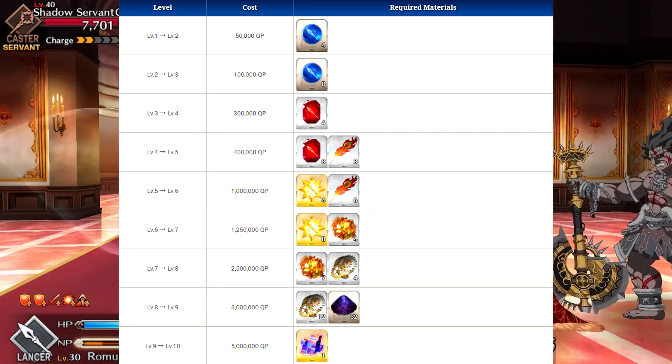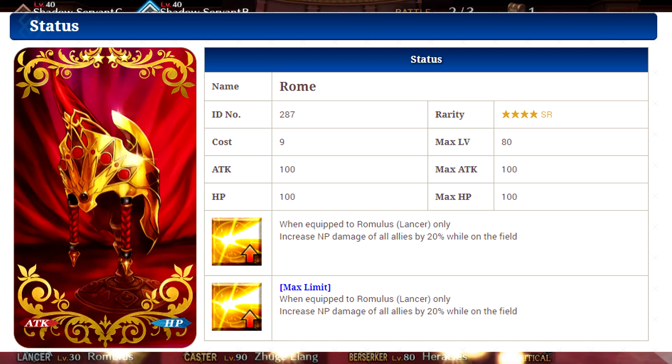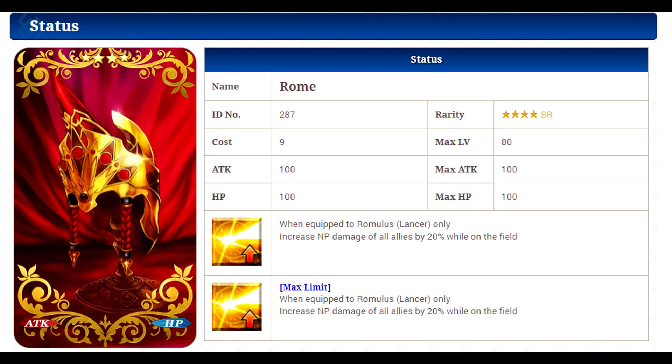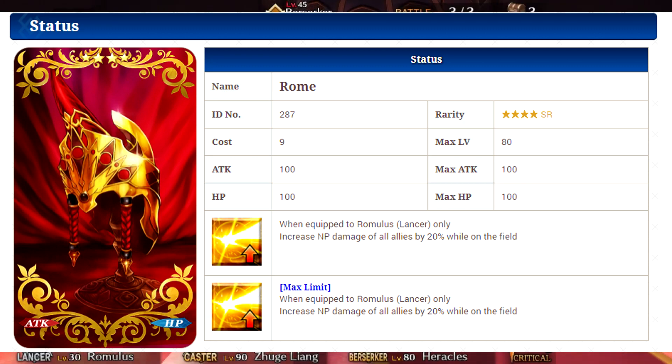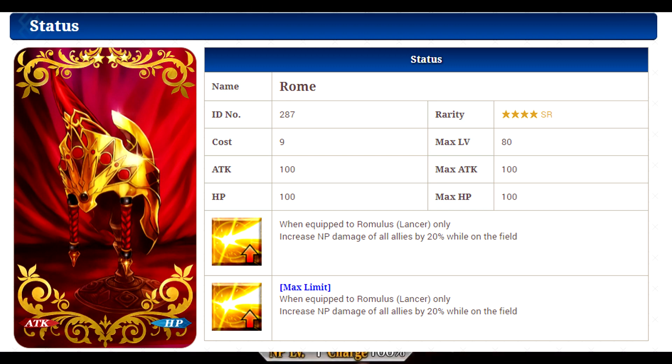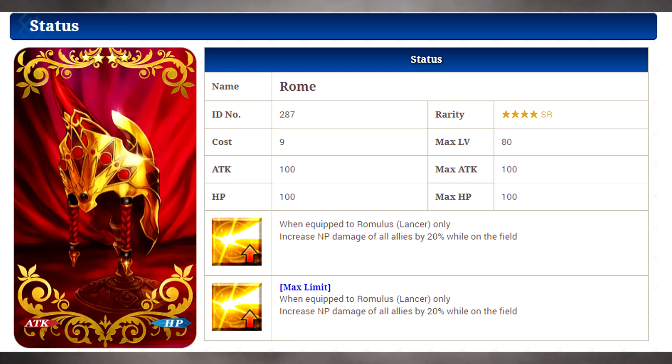Now let's talk about his craft essence. This will unlock the Roam craft essence, which will increase noble phantasm damage of all allies by 20% while on the field. This is really nice because it's for all allies, not just himself. So instead of a 30% gain for himself, it's a 20% gain for all allies, meaning you don't have to give those allies craft essences that increase their noble phantasm damage — you could just use him to boost their damage and use a different craft essence on that character to do more damage or something else.